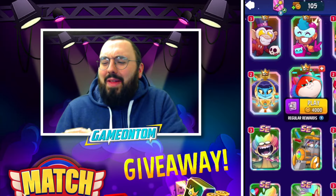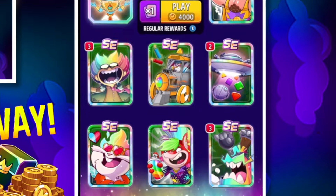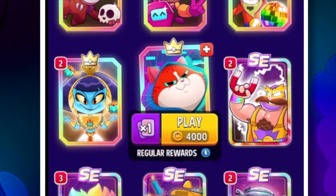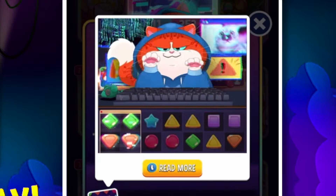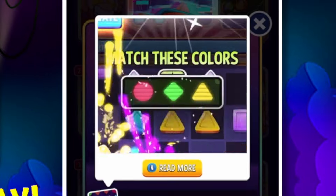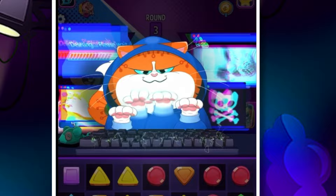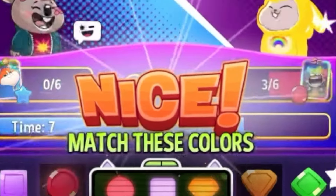Mixi-Meow the Hacker Cat is pretty new to the Legendary and SE gang. If you scroll to the Legendary and Special Editions tab, you will see Mixi-Meow there in your booster collection. When activated, Mixi-Meow will put screens on the board that turn pieces selected into similar colours. You'll then need to follow the kitty code by matching one of the colours listed, and this will convert the other colours in the code into the colour you match.